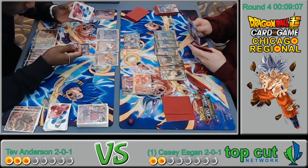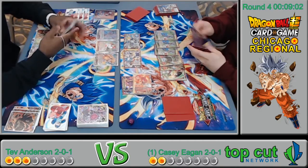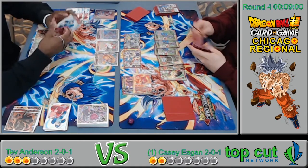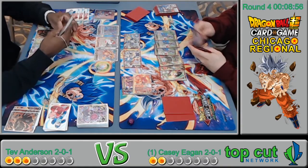He's reading the Ultra Instinct — it's just a vanilla 20k right now, doesn't do anything afterwards. He's going to swing with something into a Topo probably. If he has another Topo I think the game is over.